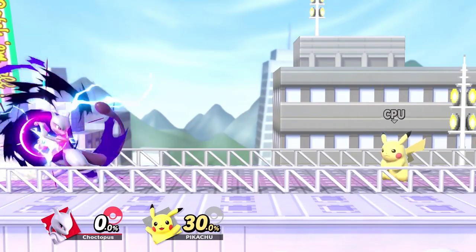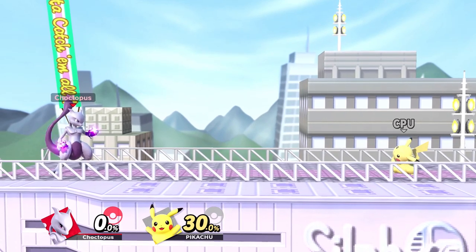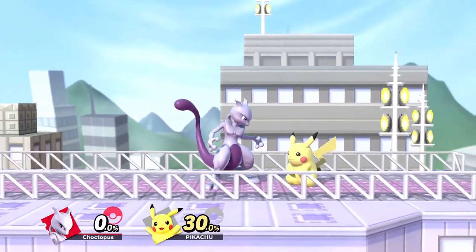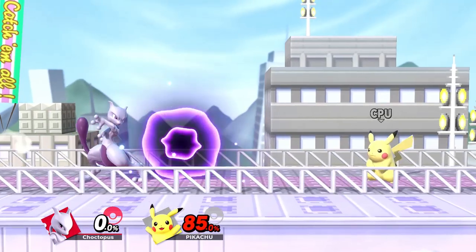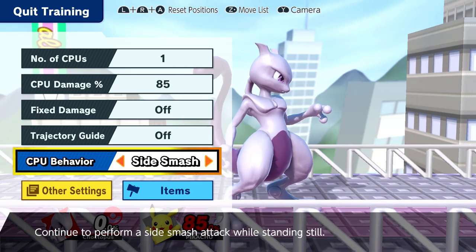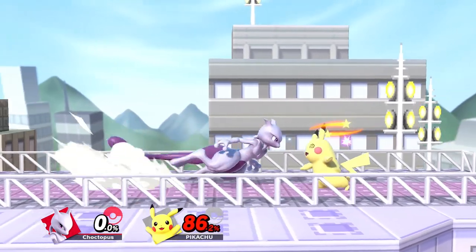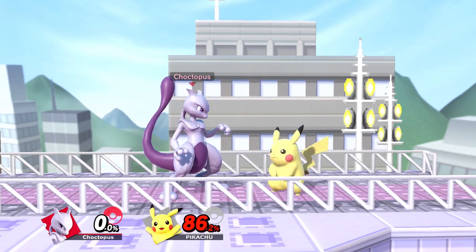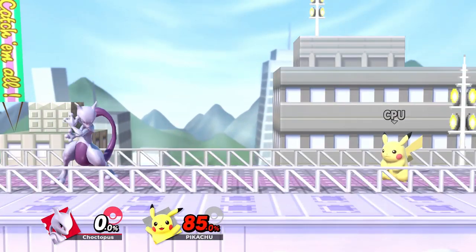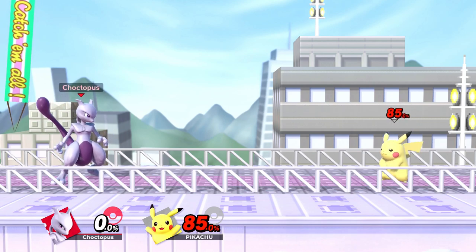Shadow Ball is overall a great attack because you can also use it to bait and punish a shield. If you have a fully charged Shadow Ball, throw it out, your opponent will shield it, then you can dash up and either grab them, or if they drop shield you can follow up with a tilt. Side B is Confusion, which is a command grab that has no direct follow-up. However, it can be used to reflect projectiles, which makes it good against campier characters. Down B is Disable — if both you and your opponent are grounded, they'll be stunned for a while and you can follow up with a smash attack or virtually anything else, so at kill percent they can say goodbye to a stock. It's difficult to land and doesn't have many setups, but being that Disable is technically a projectile, it can be reflected back at Mewtwo, so be careful.